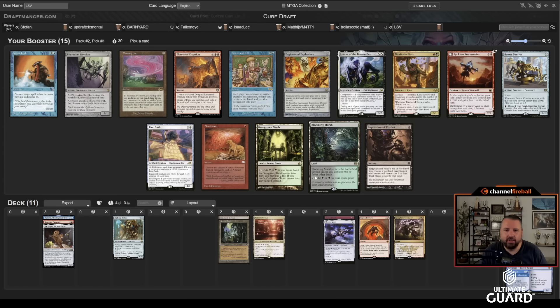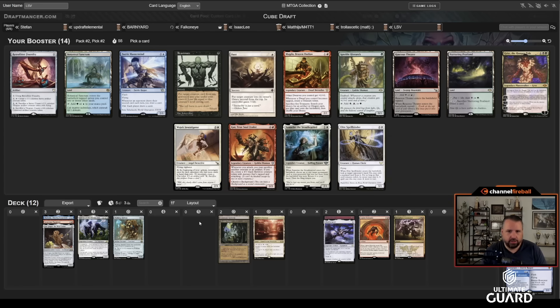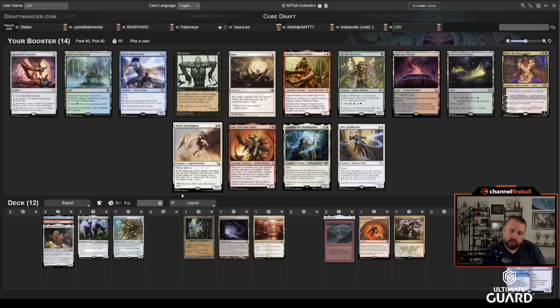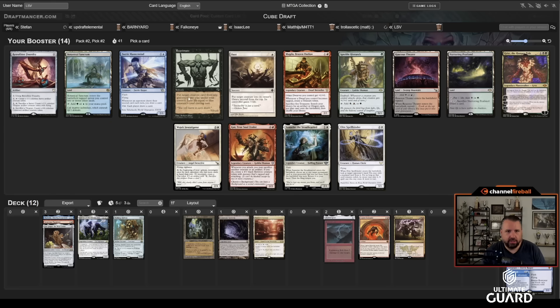These cards all work really nicely with Lurrus, including Legion Extruder and K-Command to get it back. We're a Lurrus deck — I did not anticipate this. Really wish I took that Urza Saga now, but that's hindsight. There's also Mana Leak, which is excellent, but I think Lurrus is just busted. I'm going to take Lurrus and then take Reanimate to go with it.